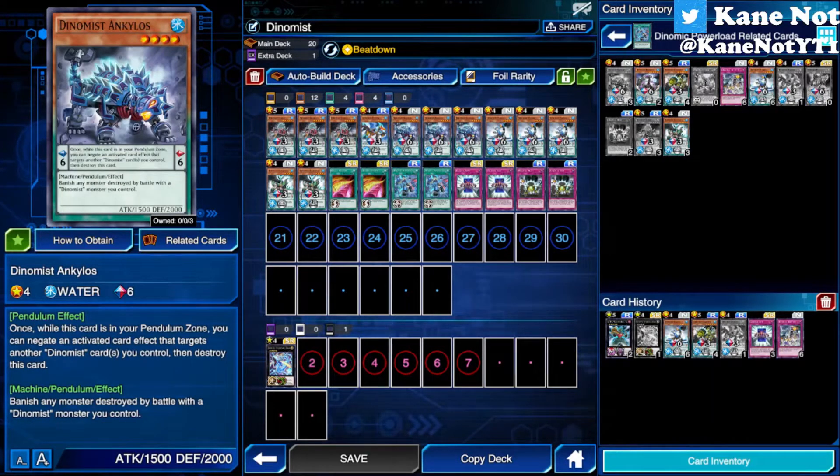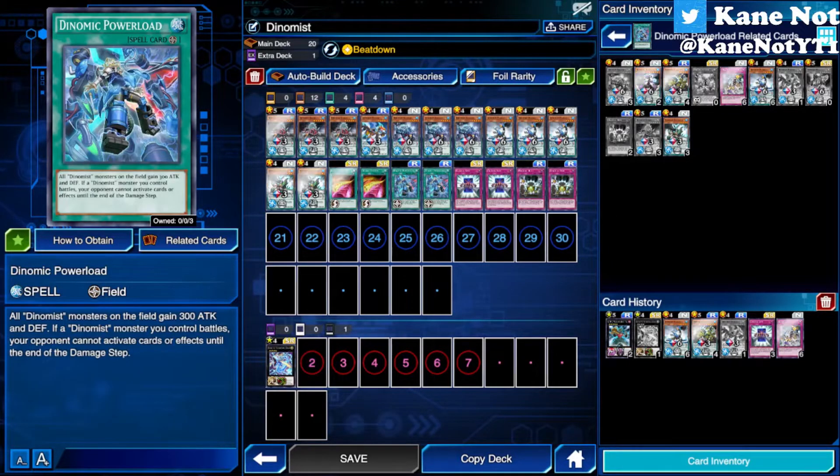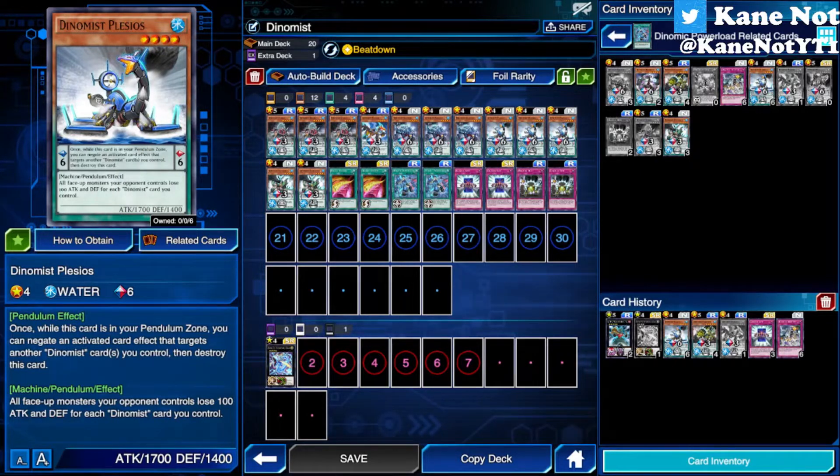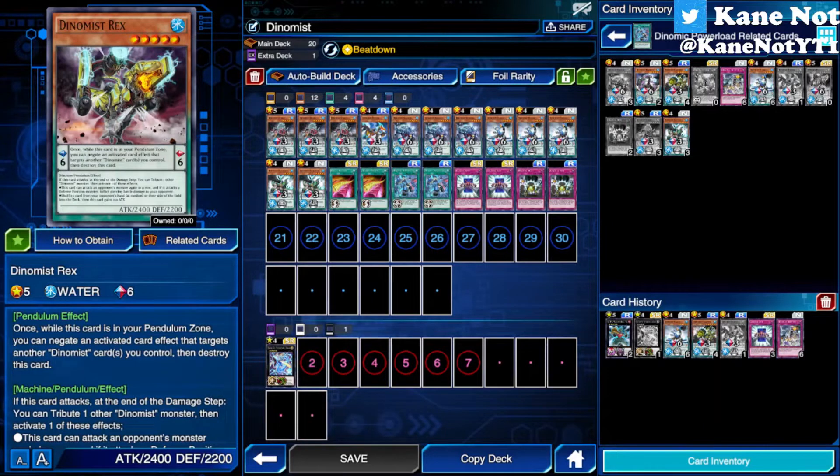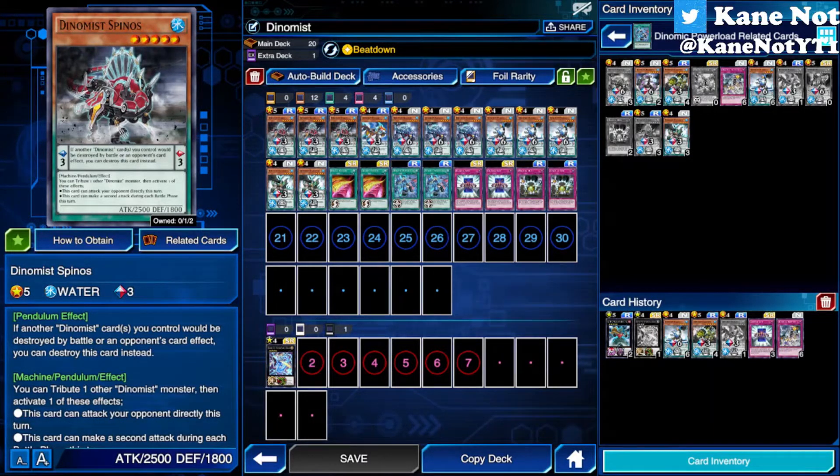Ankylos is a great card in defense position as a wall at 2000 defense — not to mention it gains a boost with Dino Maze Power Load. Your opponent has to get higher than 2000 just to destroy your cards. If your opponent has slightly higher attack points, Plus Seals decreases those monsters' attack based on how many Dino Maze monsters, spells, and traps you control — a full field excluding itself literally decreases your opponent's attack by 600. I'm using the skill Beatdown because the endgame would bring out Dino Maze Spinos at 2800 with the field spell, and Rex at 2700 attack, to go for the final attack.